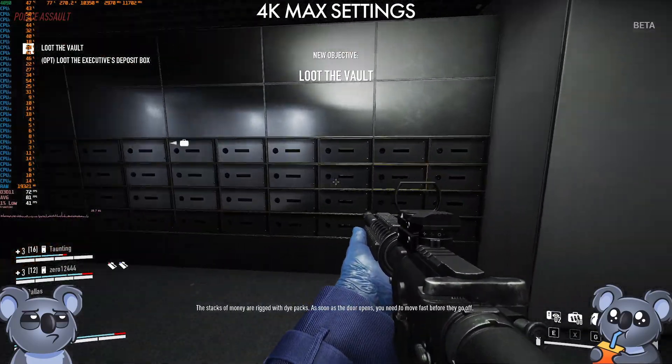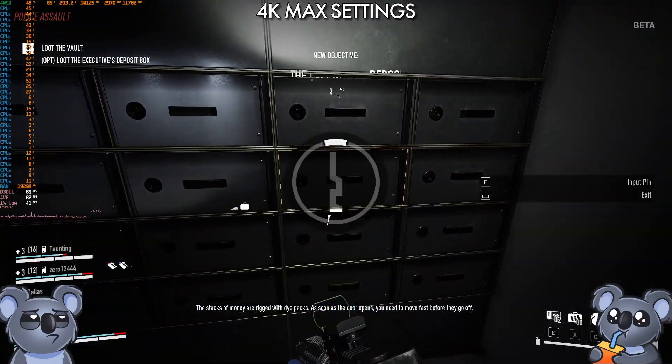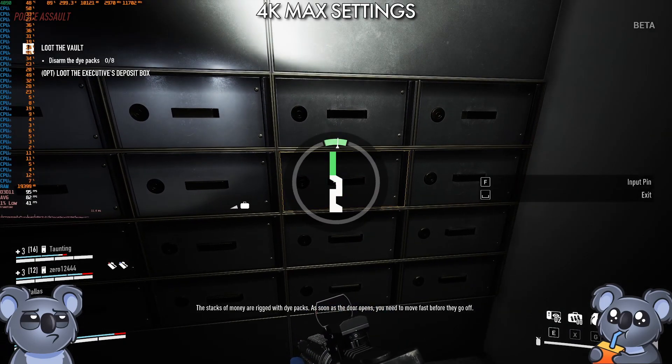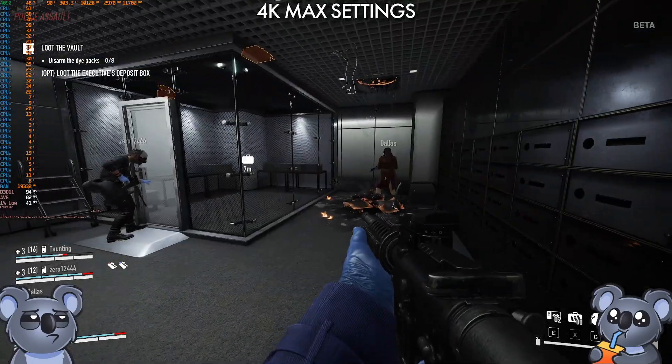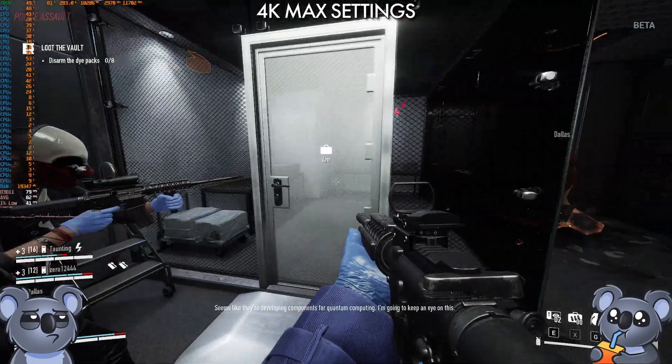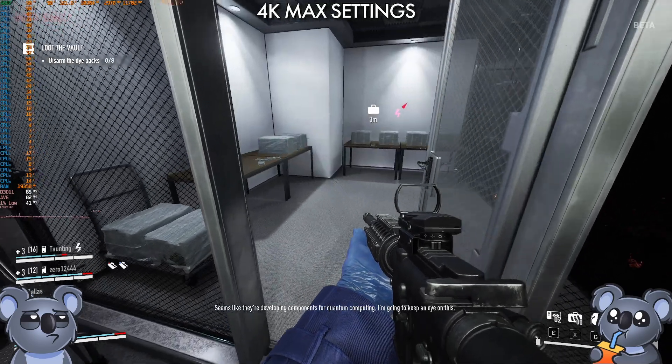That's a dye lady — the stacks of money are rigged with dye packs. As soon as the door opens you need to move fast before they go off. Got it. Seems like they're developing components for quantum computing — I'm going to keep an eye on this.